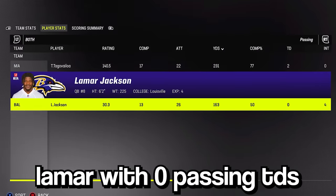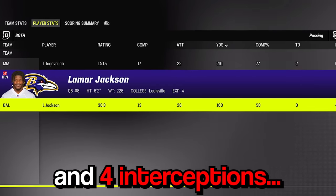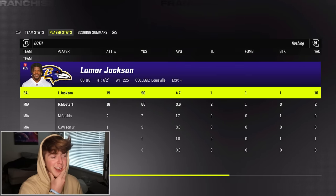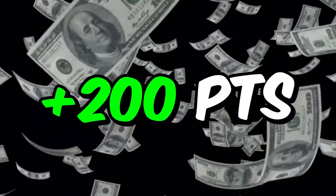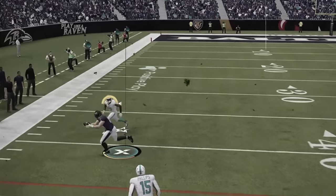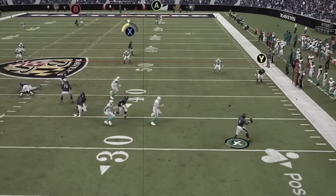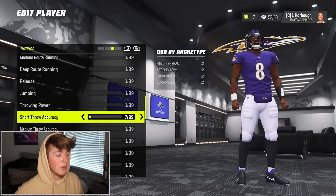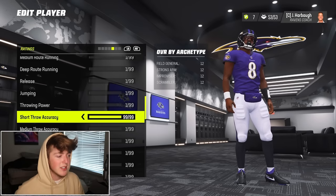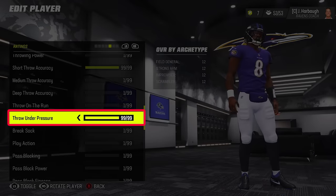36 to 12. Lamar with zero passing touchdowns and four interceptions. But we did have 90 rushing yards and a touchdown — I guess that's cool. It means we do have 200 points to work with.